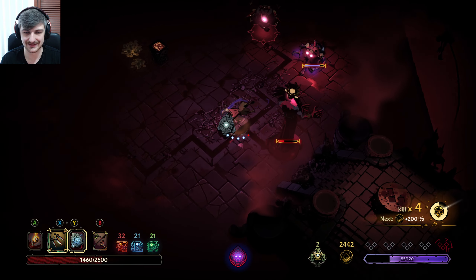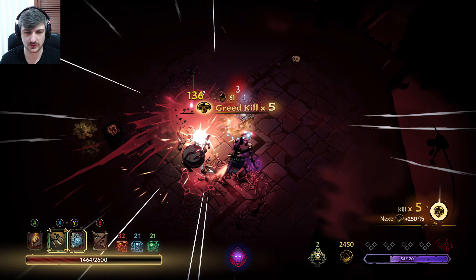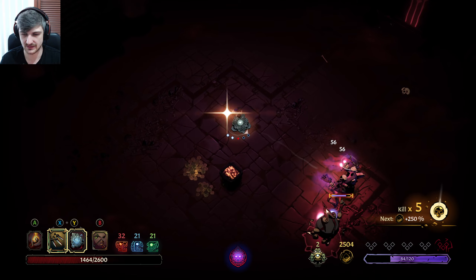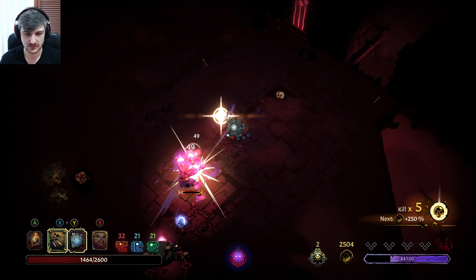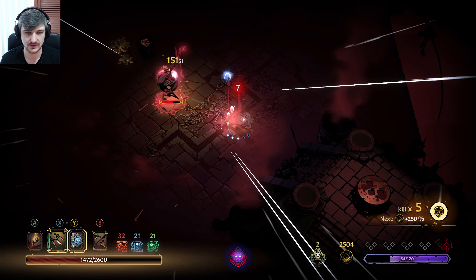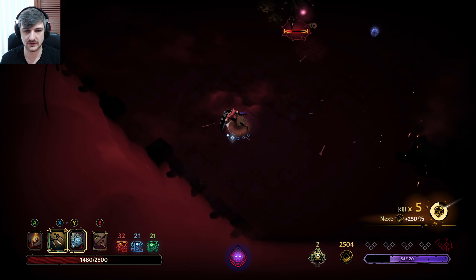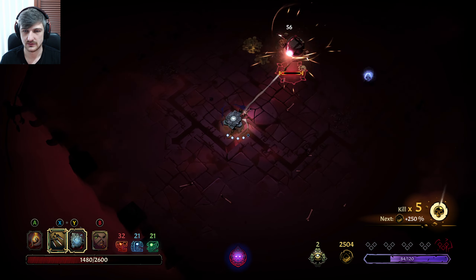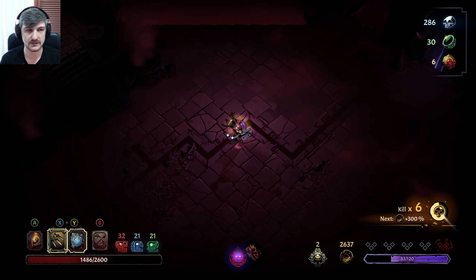He summons elite enemies as well — is that because he's elite, or do only super elites do that? You are very annoying with the teleportation. Double dodge there because we did it a little bit too early — no worries, no harm no foul. Let's get rid of you because you're a bit of a pain. We've still got our stamina, we'll heal it back up. More heals, more greed kills — we love it.